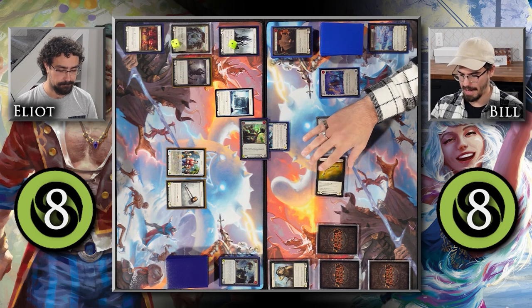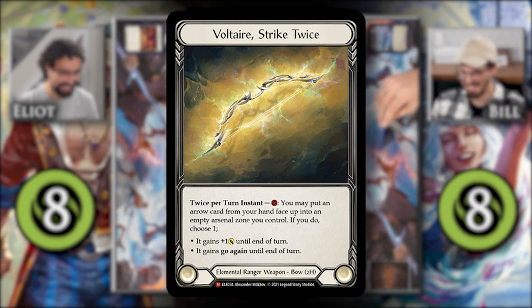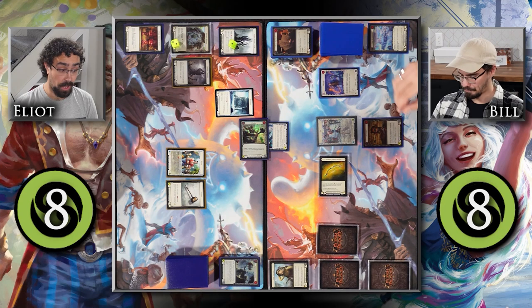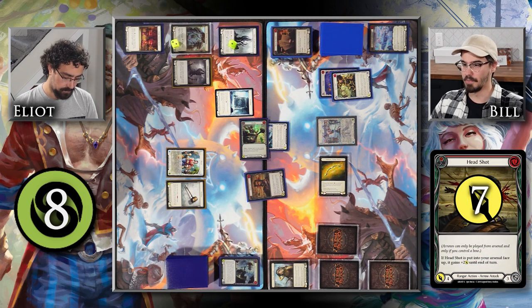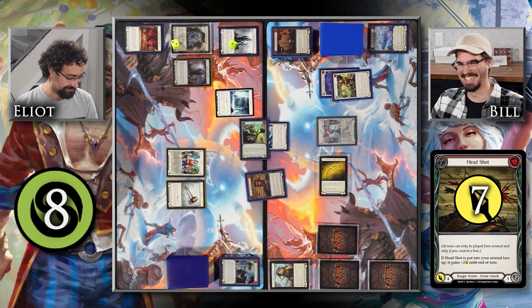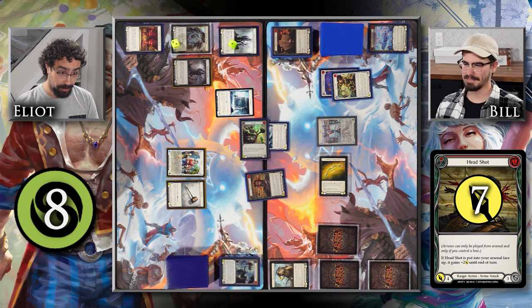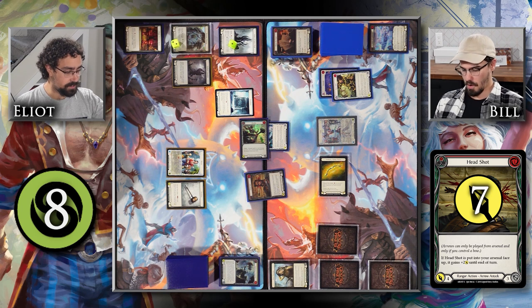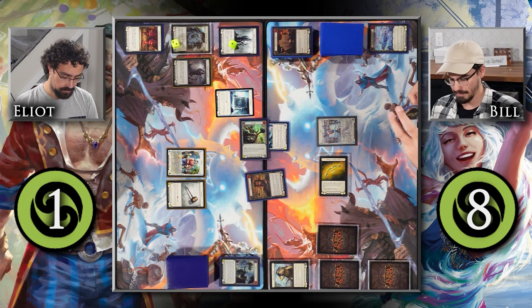I'm going to use my last floating resource to activate Voltaire a second time — striking twice — and I'm going to put this Headshot into my Arsenal face up, giving it plus 1 attack. I don't have any resources floating, but I will pitch this Buzzbolt to attack you with this Headshot for 7. It is a red Headshot. That's a little awkward — I am going to take 7 here as well, going all the way down to 1, which is probably super incorrect, but here I am.